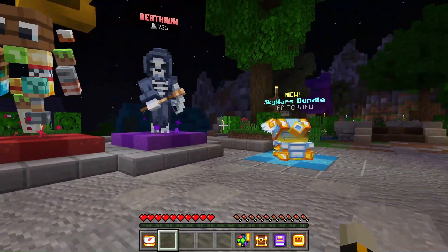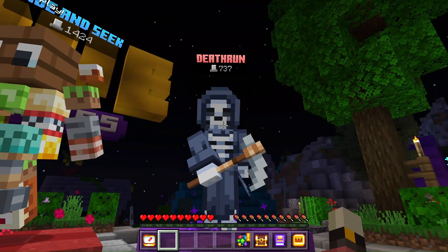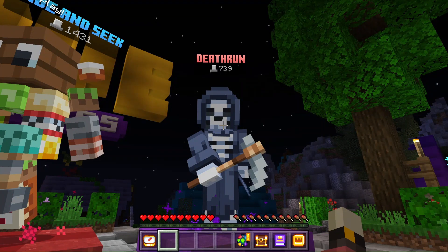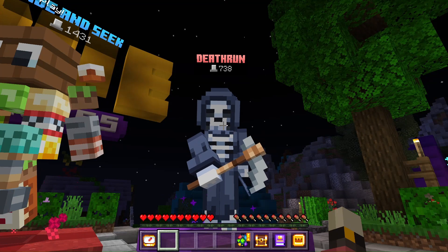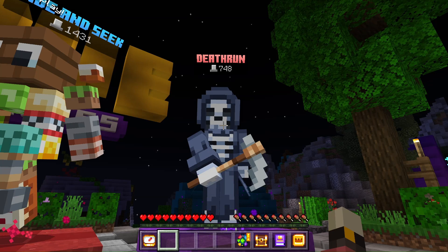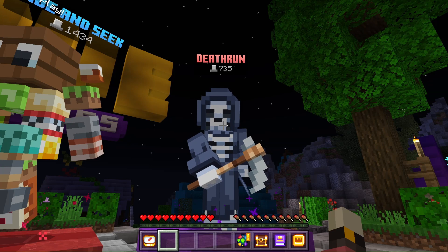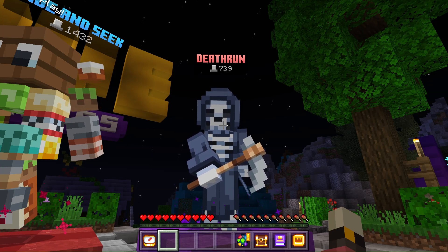The game we're doing today is Deathrun. If you don't know what this game is, this game is all about running and trying to get a winner. The reason why it's called Deathrun is because you might die in this — that's why it has Death in the name. The way it works is you get two minimum people trying to trick you by making mistakes in the run.